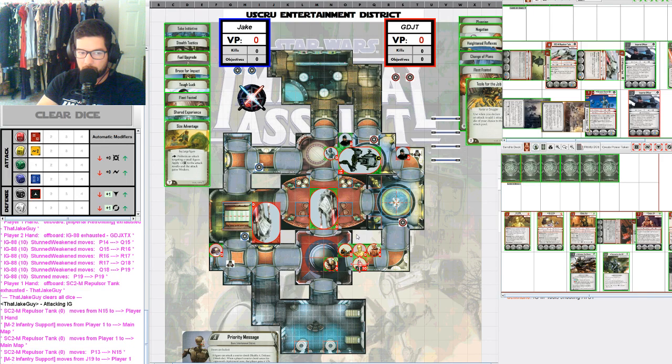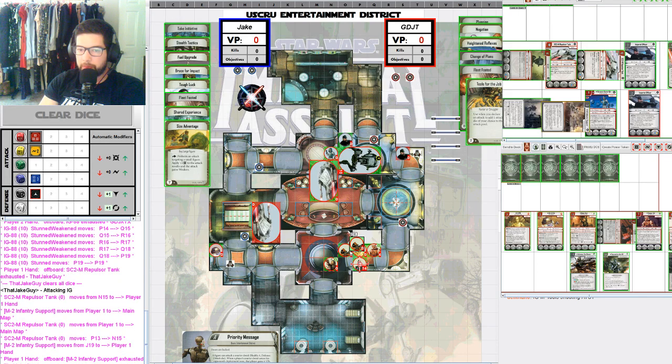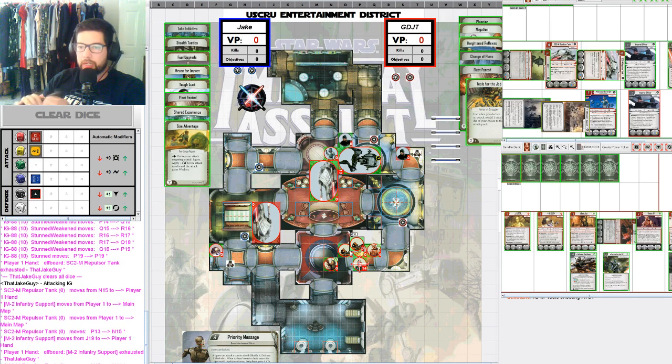He is going to tap to reroll, probably the red and the yellow. So that's seven against — sorry, five against two blocks. The evade token coming in there from 3PO. I don't think he could have pushed IG away from 3PO. Unfortunately that leaves IG alive with one health. Now Dengar can also move up and dish out some status effects.